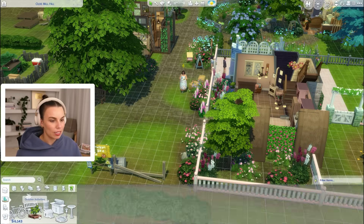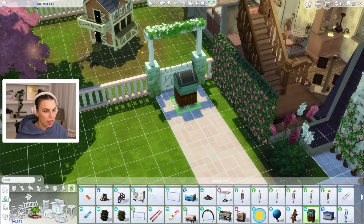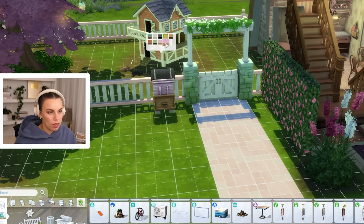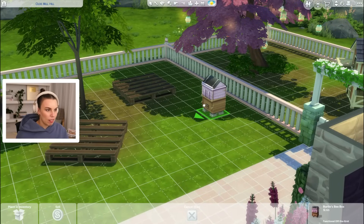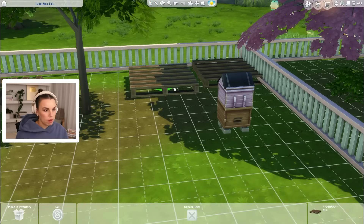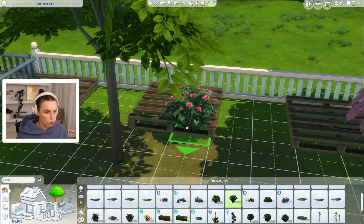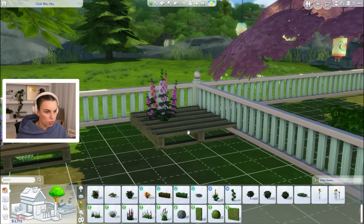Here we go — Bertie's Bee Box. This is quite nice to have because you can bake honey cakes. And honey cakes were my favorite things to bake just because they're a really cool cake type. We want to do pink, obviously. We could do a nice little beehive. I was also thinking maybe we could make a cool planter with these palettes — get a little bit creative with the move objects on cheat. Maybe make it look like things are growing through them. I think that's quite pretty.